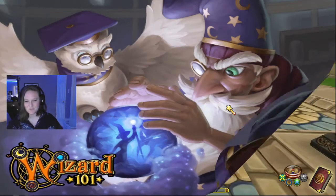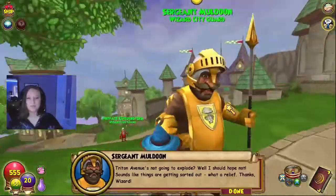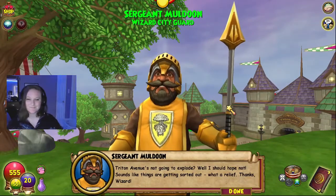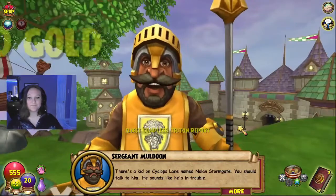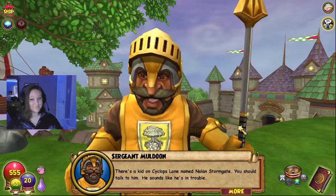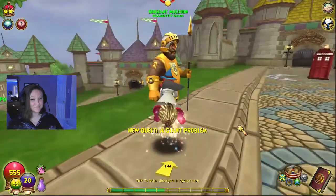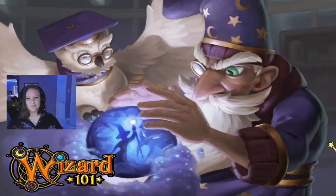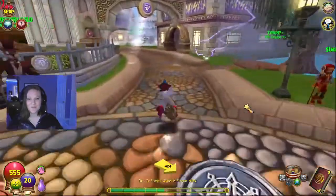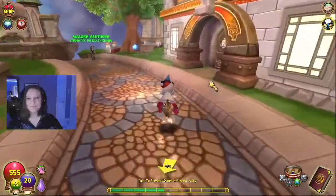Should we deal with another jerk next? Because there's another jerk in one of the other streets — he's notorious. There's a kid on Cyclops Lane named Nolan Stormgate; you should talk to him — he sounds like he's in trouble, dealing with the giants there. We got a notification that our lovely professor needs to see us, so let's go see what that's about, and then we'll do Cyclops Lane in the next episode. I'm thinking of doing a street per episode.